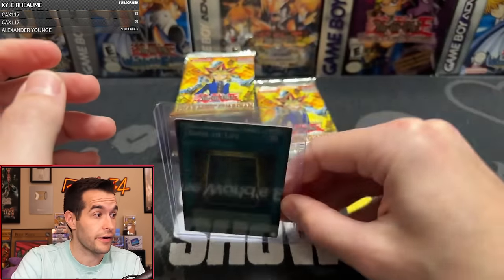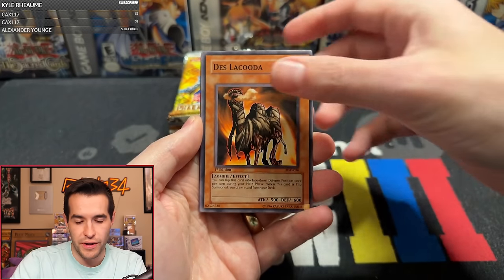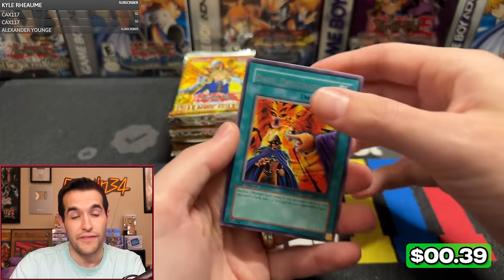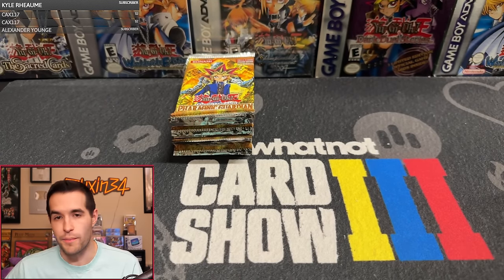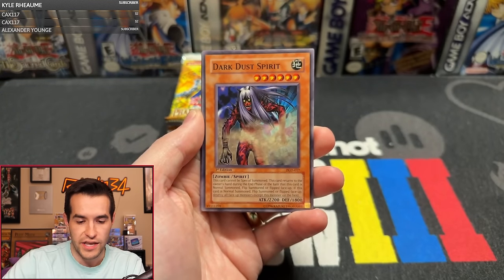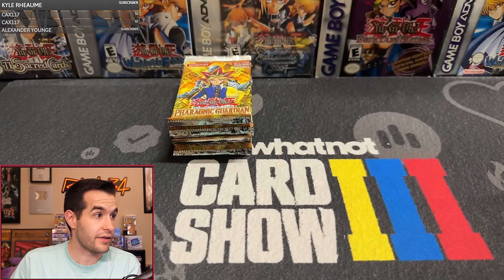Three Supers so far, no Ultras, no Secrets yet. Pack twelve: Royal Tribute, Deslocuta, Gravekeeper's Assailant, Dark Snake Syndrome, Shape Snatch, Needle Ceiling, Royal Keeper. Can we get that Ring of Destruction? Not that time — Dark Designator. Three foils halfway through, pretty standard. Pack thirteen, Timinity, Non-Aggression Area, Charm of Shabti, Pyro Clock of Destiny, Bottom of Shifting Sand, Dark Dust Spirit, Man with the Widgets, Cavazalls, and Dark Geroid. He's Dark Geroid — he is a card. How about next time we get something that's not Dark Geroid?